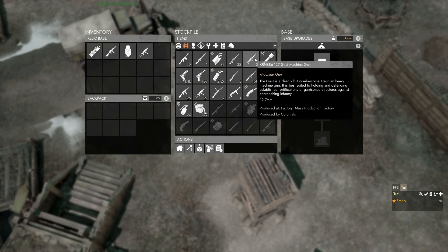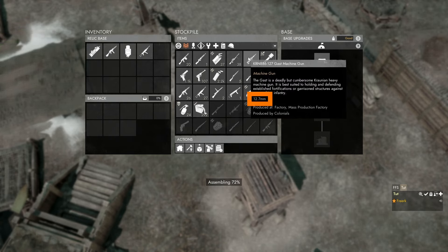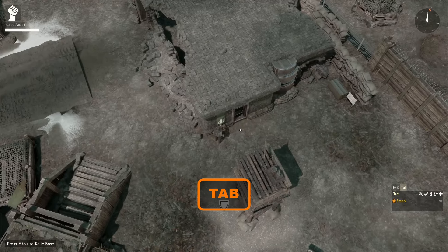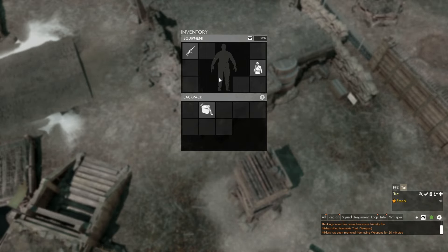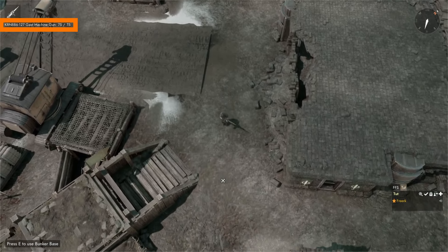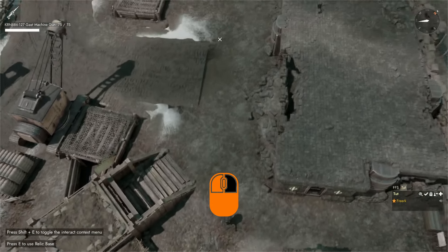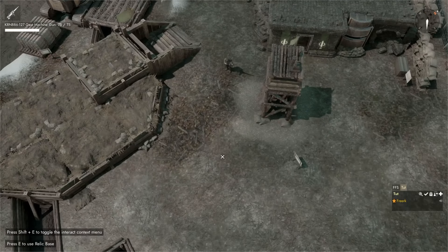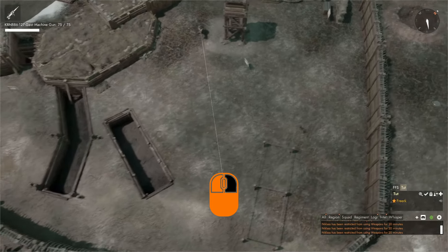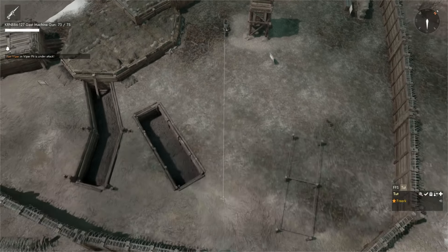Heavy machine guns work a little differently. The Gassed is a heavy machine gun. If we grab it by left clicking and hover over it, we can see it needs 12.7mm ammo. We grab 12.7mm ammo, tab out, open our inventory, left click to equip the Gassed, tab out, press 1, and press R to reload — we now have 75 bullets. While walking we move very slowly, and if we try to aim we cannot — because to use a heavy machine gun, we must be either crouched or prone. Pressing C to crouch gives us our aim line and reticule, and we can hold down left mouse button to fire. The same goes for prone.